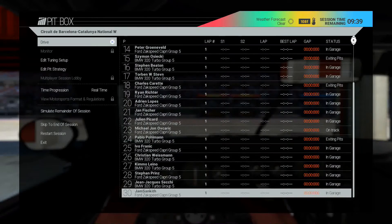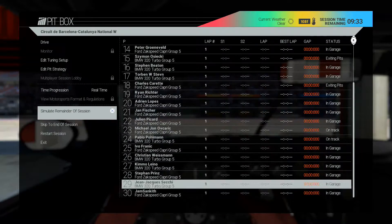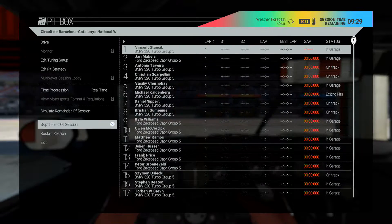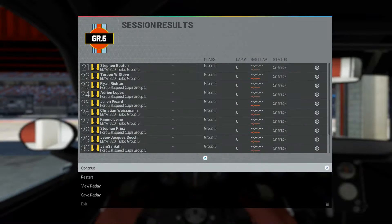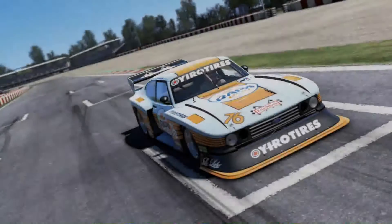Welcome guys, it is me Jam Sankith here on Project Cars once again. As you can see by the title, it's going to be an overtaking challenge with the Group 5 cars. I'm driving the Ford Capri of course. It's going to be the Catalonia Circuit, the Circuit de Barcelona, Catalonia.